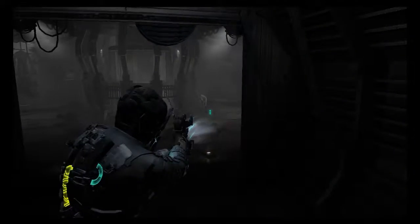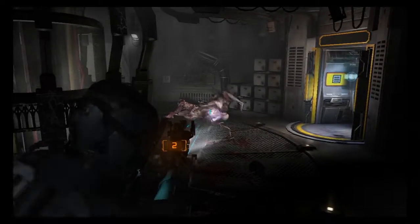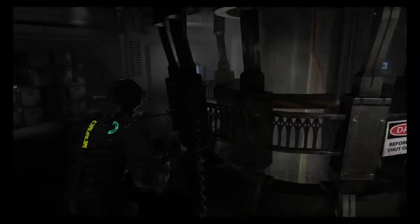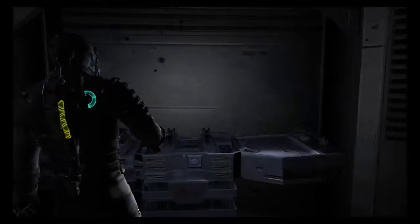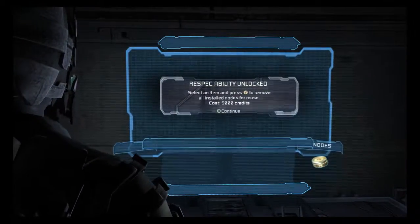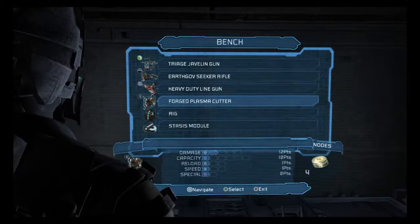Detonator bonds. No you don't. There we go. Damn, out of ammo again on this thing. So let's see — still wanna upgrade my rig. Respec ability unlocked: select an item and press Y to remove all installed nodes for reuse. Costs 5,000 credits. Oh hey, that's pretty cool!